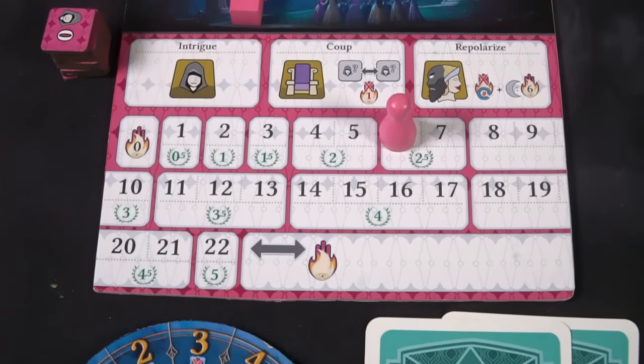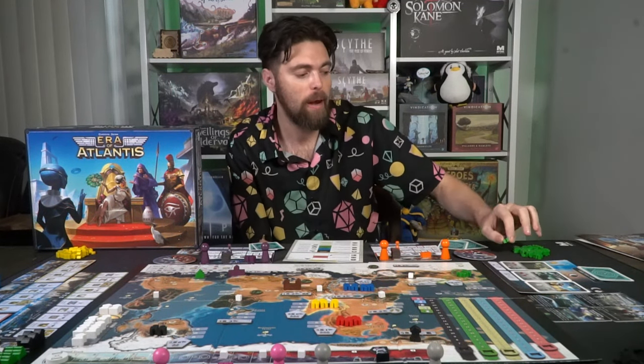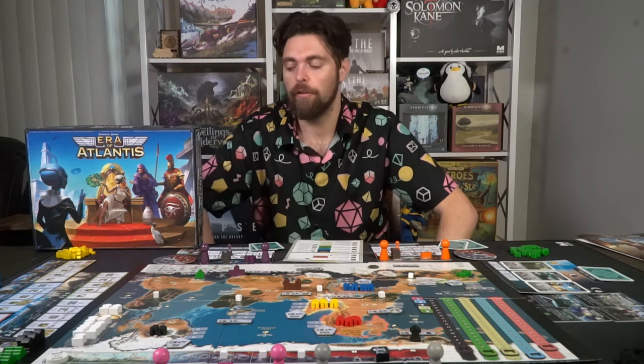Take all extra buildings and tiles not currently in play and set them aside, along with major nation control markers and characters. Note that larger units are worth five of the base units. That's the setup for Era of Atlantis. Now let's explain how to play. Era of Atlantis is played in rounds and turns. Each player takes one turn per round, consisting of taking your large pawn and placing it on one of your secret society's actions or one of the major nation actions.